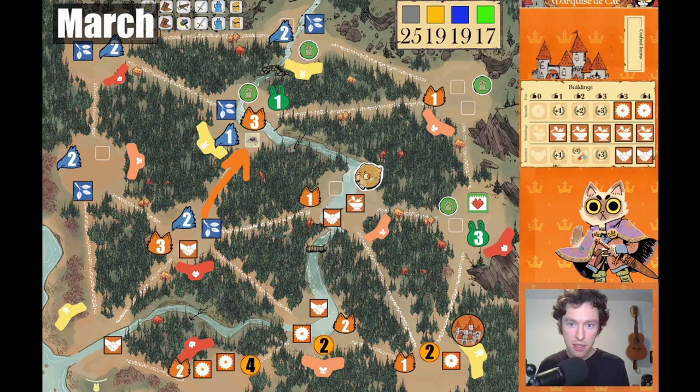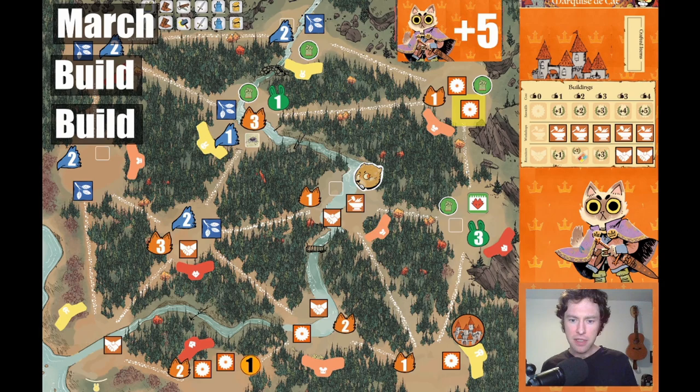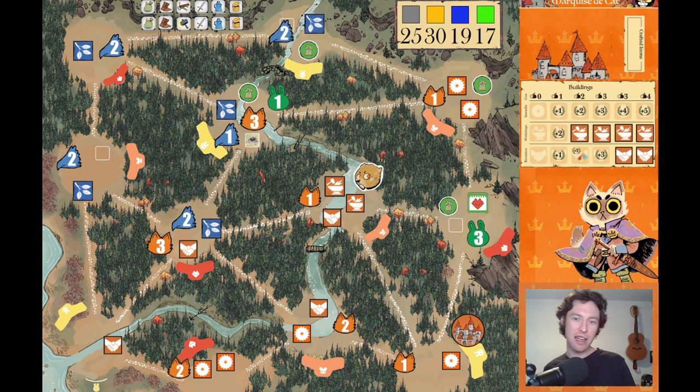Next step, obviously going to be building a sawmill for four points. And then let's go ahead and build another sawmill for five points. We've already spent seven of our eight available wood just with that. So we have one action left, and we're sitting at 28 points. What's the last thing we should do? Final step, of course, we're going to just build again — we're building this first workshop here, cost one wood, and it gets you two points. Very nice. And with that, our 11-point swing with the Marquise is complete.